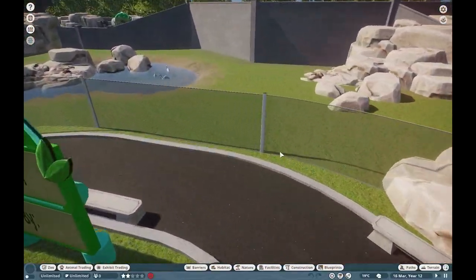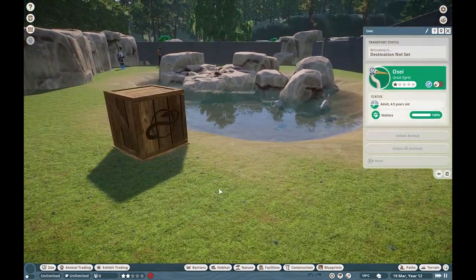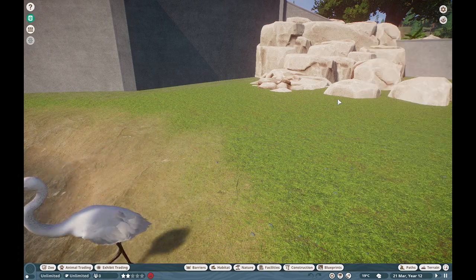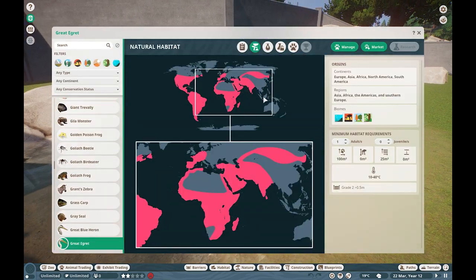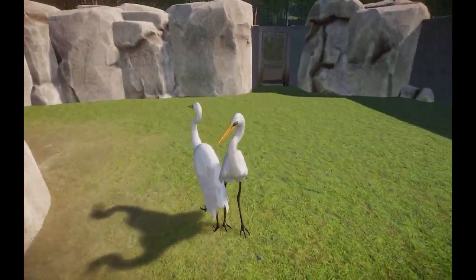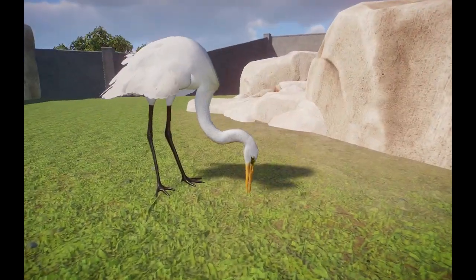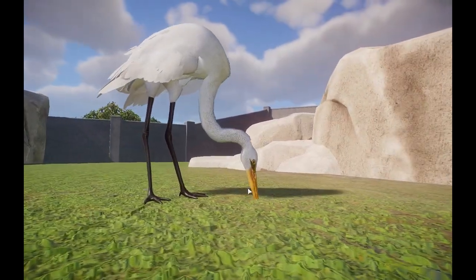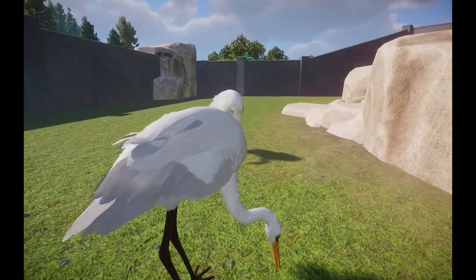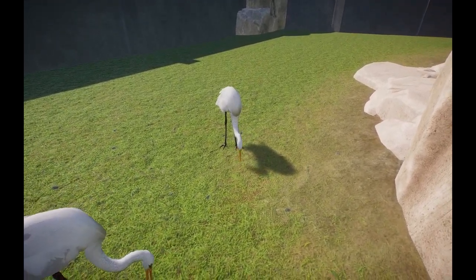Ginger also blessed us with a Great Egret. These guys are found all over the world. Really beautiful bird — you may have seen one in the wild. They have beautiful white feathers, a nice green face, and a beautiful yellow beak. Really incredible creature. In case you want some native wildlife out there or even want these in your zoo, that's perfect.